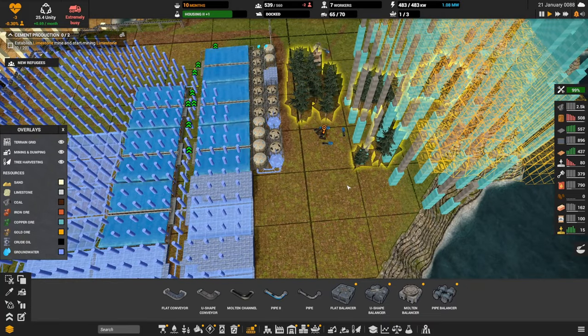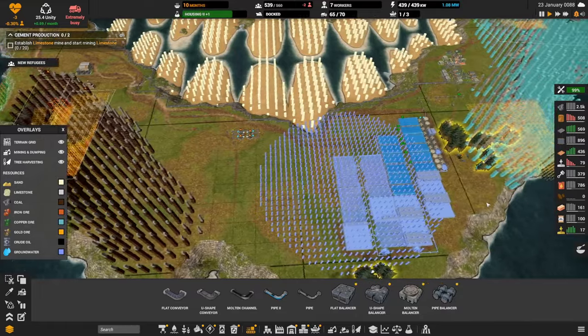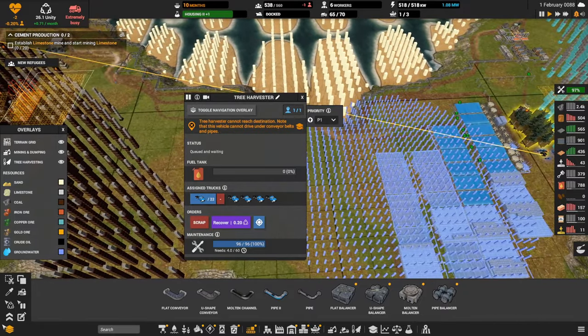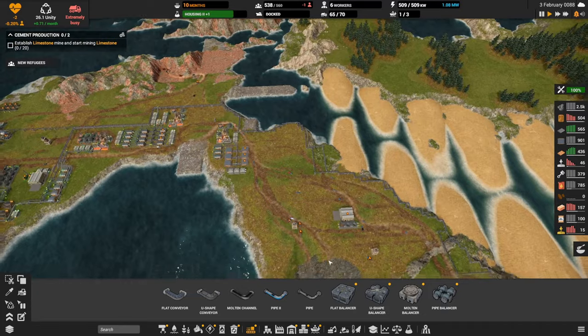The vehicle can't go under the construction pipe, so it should be refueled — it doesn't need to do that detour. Should we recover it? You can click on a specific spot to manually order the vehicle to drive there. Let's see if we can fix our tree harvester.